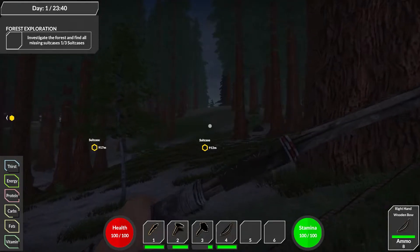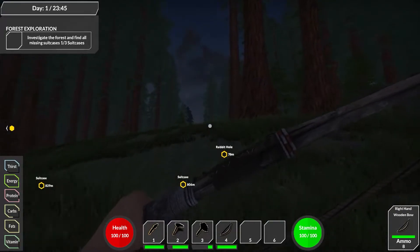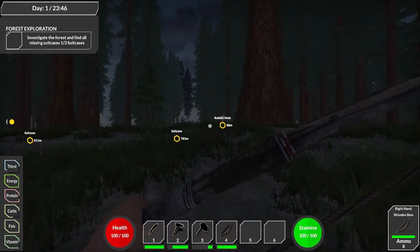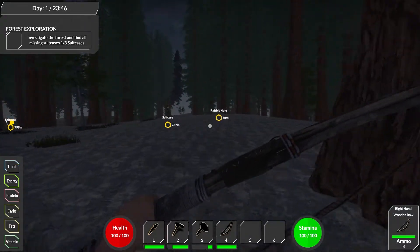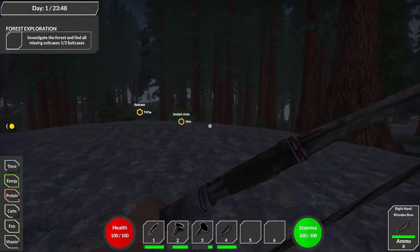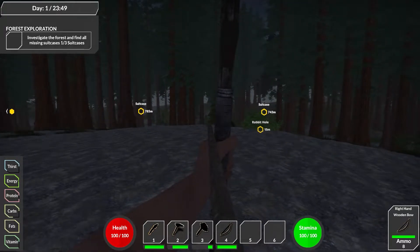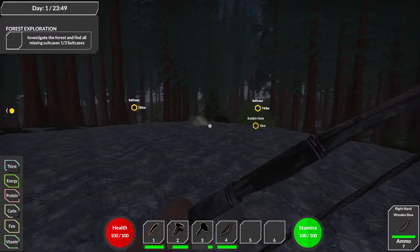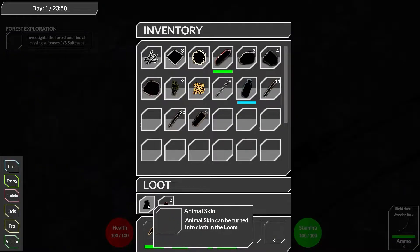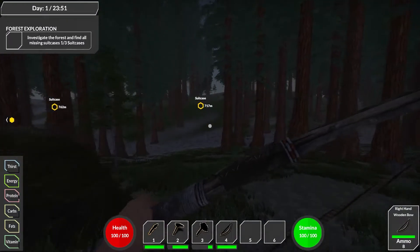Let's go ahead and get that suitcase to get this mission done. We're getting close to another rabbit hole. Maybe we can kill this rabbit and see it. I don't know when it's going to get daylight, but daylight is better. Even though it's kind of clear, it would be better with daylight. There's a rabbit — it's hard to see like this. Got it! I think I'm starting to get the hang of this. I need your skin and your meat. Thank you, sir. Let's keep going to the suitcase — it's 700 meters away.